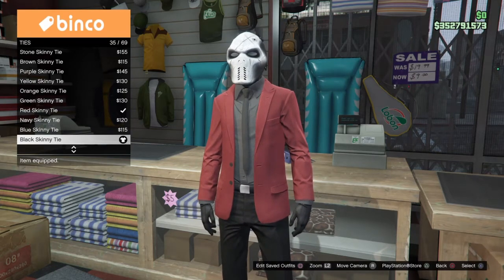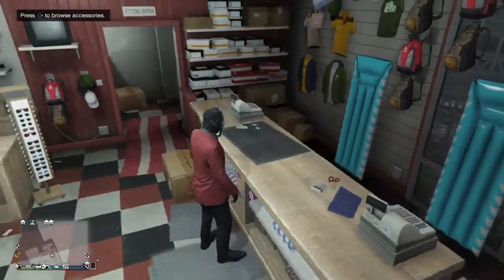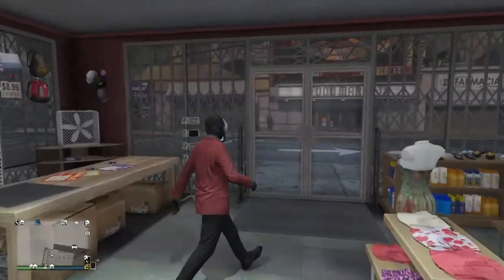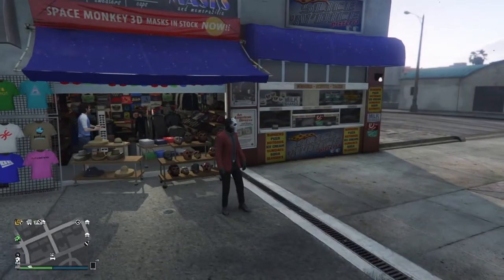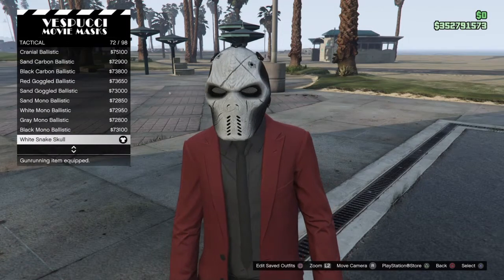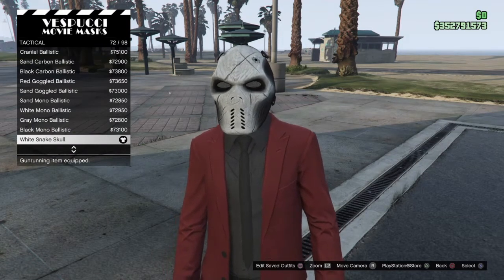That's all for the clothing. Now let's go get the mask, which is going to be at the last store by the beach. Once you're there, go over to the store and go down to tactical and get the white snake skull, number 72 out of 98.